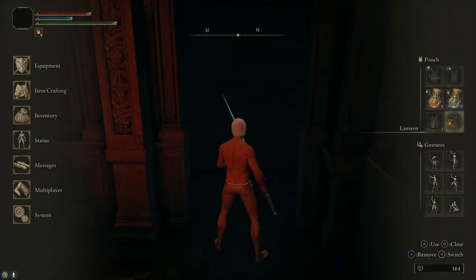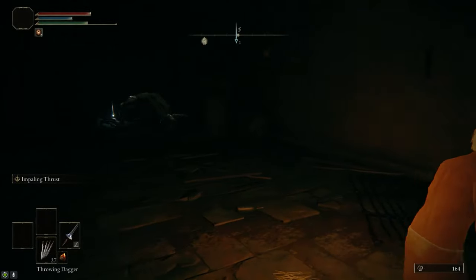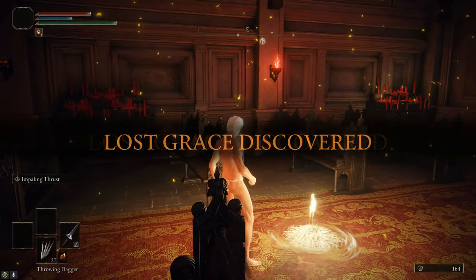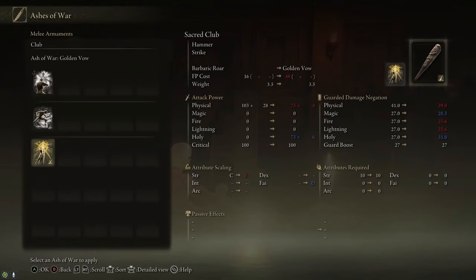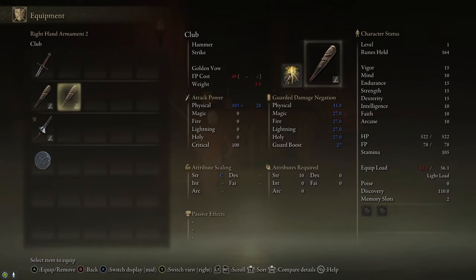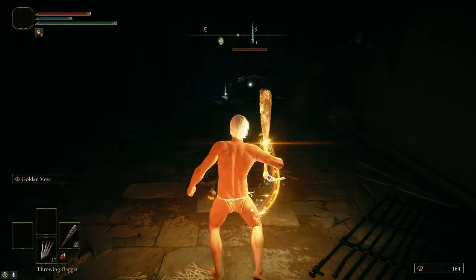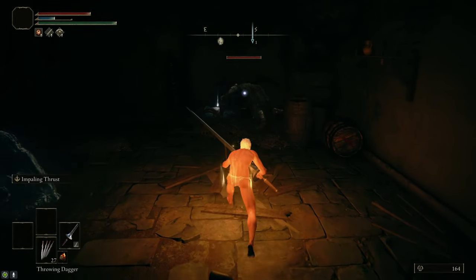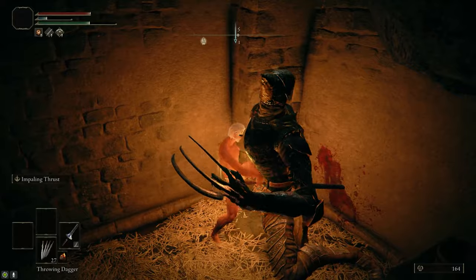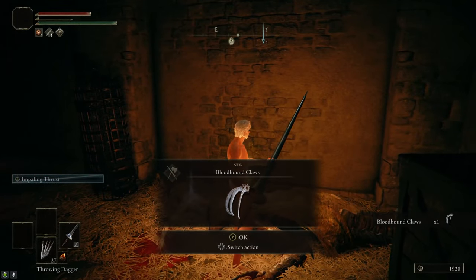Make sure you have Impaling Thrust on the lance. In the drawing room hallway on the north side, there's an illusory wall — take that and head through the dungeon area. We need to kill the Bloodhound Knight for his claws, but before attacking him, grab the Site of Grace so if he kills you, you don't have to run all the way back. This guy is pretty weak so it shouldn't be hard to kill him before he has a chance to attack. Put Golden Vow on any weapon, cast it before the fight, then use the lance with Impaling Thrust. Two Impaling Thrusts will break his stance — get the riposte. When he wakes up, hit him with another two Impaling Thrusts and he should die pretty easily. Grab the Bloodhound Claws off his corpse.